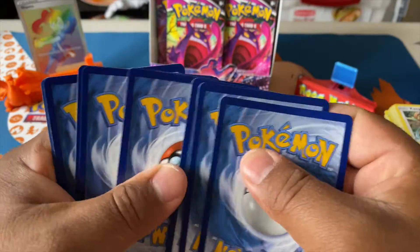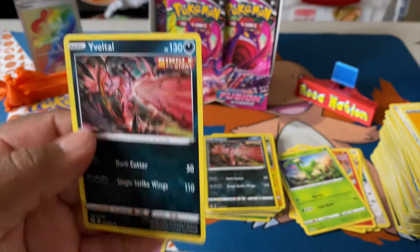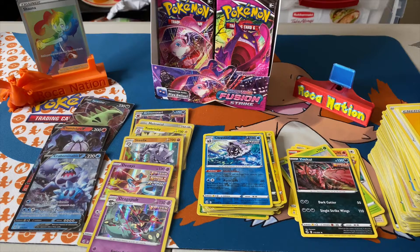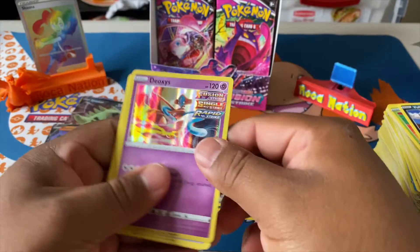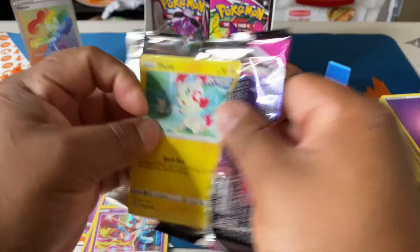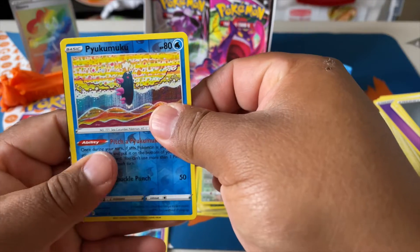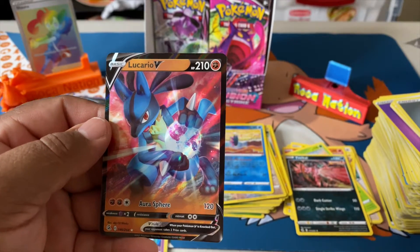Let me know in the comments what your pull rates were for Fusion Strike. A couple people always get the great hits — and a non-holo Veteran. Anyone got a full art yet? I've seen David Parody Plays open his first booster box and get two alternate arts in one box — that's just insane. That's why Pokémon is so different; you really don't know what you're going to get. It's definitely a hobby I enjoy and I'm glad I got back into it. All right, card trick time — reverse holo Pikipek and yes, three, two, one — Lucario V! Huge Pokémon fan favorite.